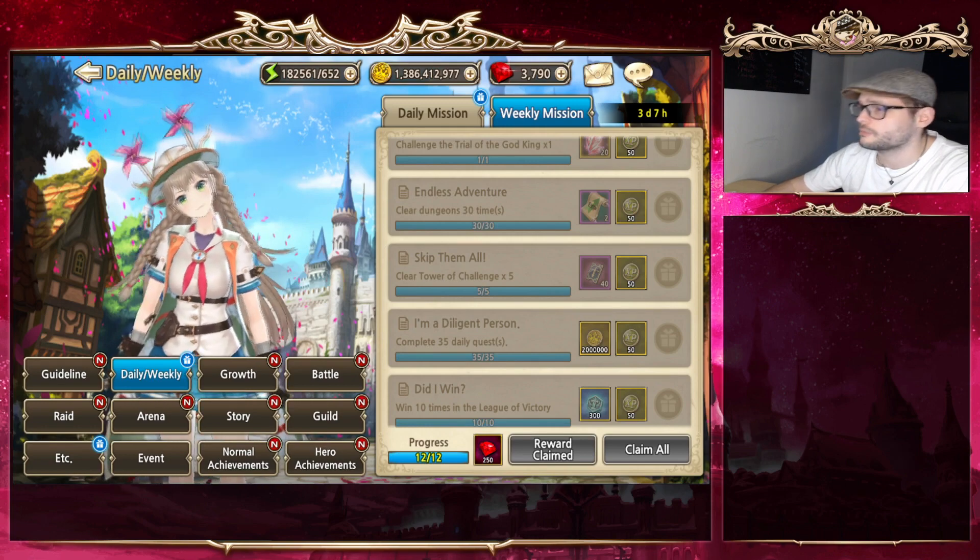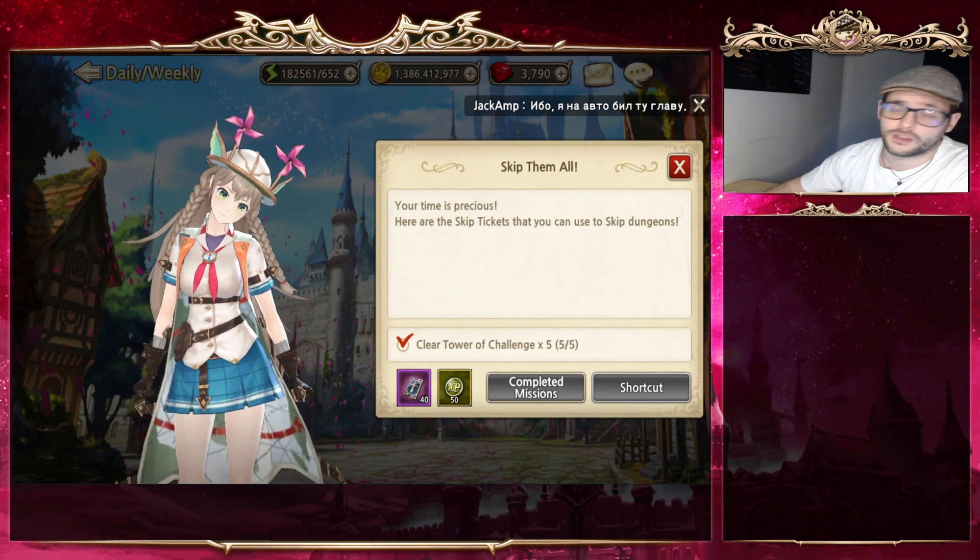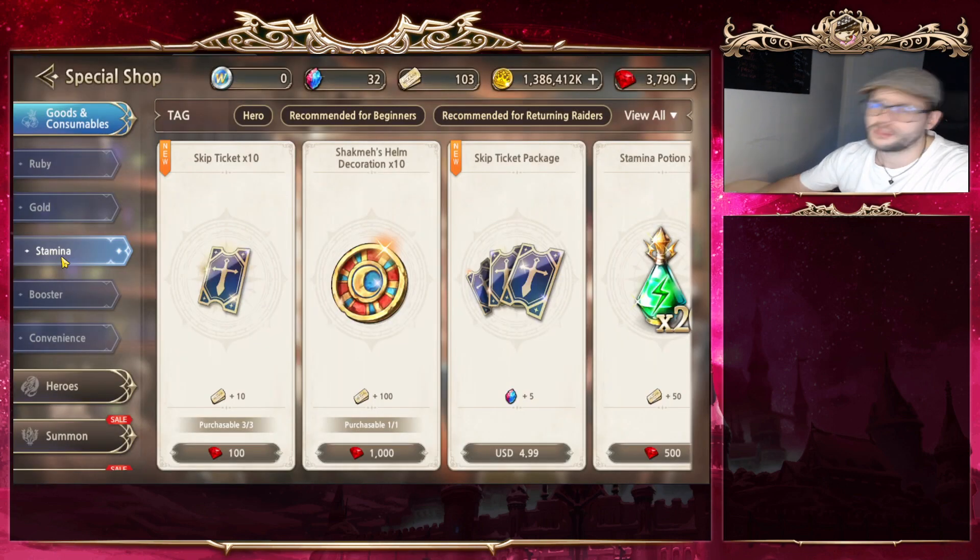Hey, what is up guys, it's your boy Twa here. This will be a video on skip tickets, which recently came out, and I do get some questions on where you should be using them. The first question is where can you acquire them: if you clear Tower of Challenge five times during the week, you can get up to 40 tickets for free every single week. On a minor note, with pocket change you can get up to 70 with 300 rubies every single week as well.